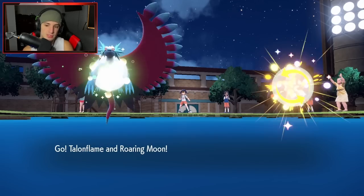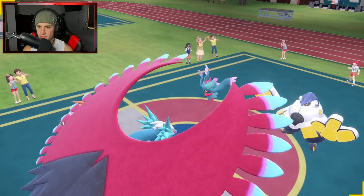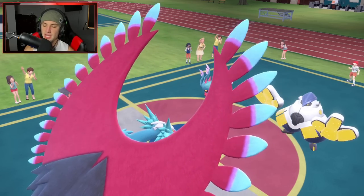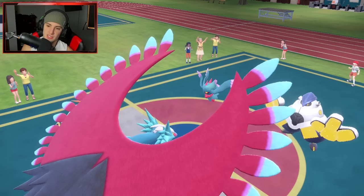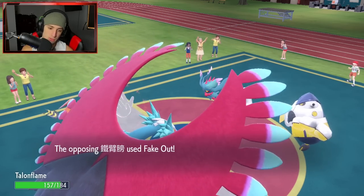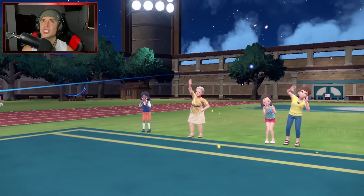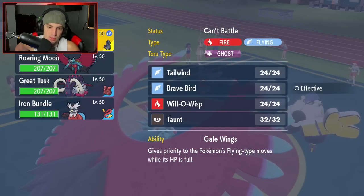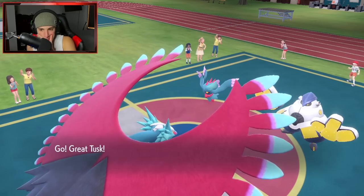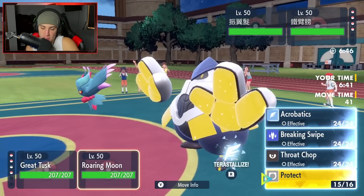I definitely got to protect the Roaring Moon here, and then just set up a Tailwind for the rest of our team. Tailwind comes out and about. I'm not going to Terastalize just yet, I'm just going to protect here. Fake Out goes into that slot — we have the Covert Cloak. No shot. Fake Out goes first, takes off for Gale Wings, and we just lose out Talonflame there. That's very harsh. I guess it's just free EQ time and Terastalize and maybe go into Acrobatics. We need to get rid of Fluttermane.